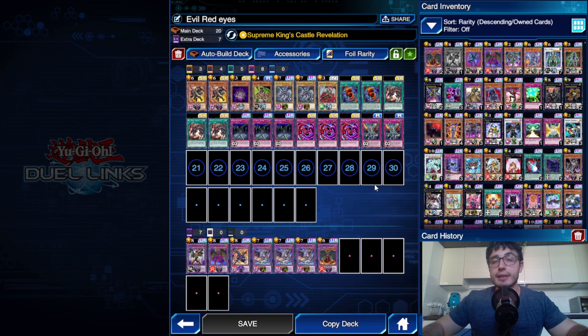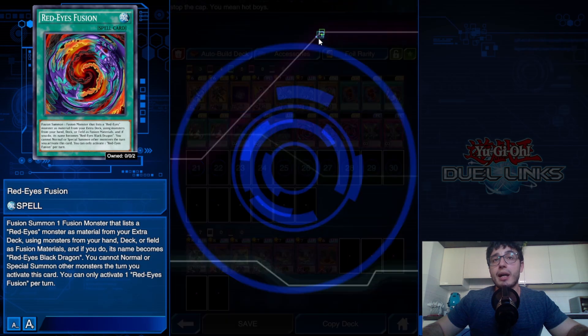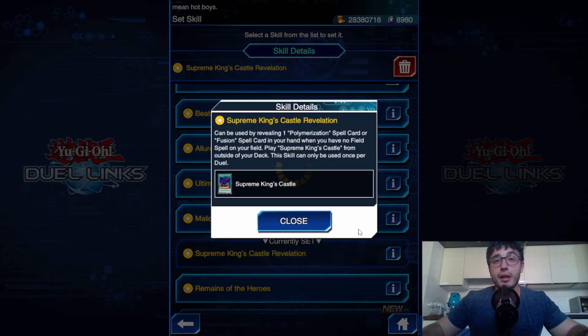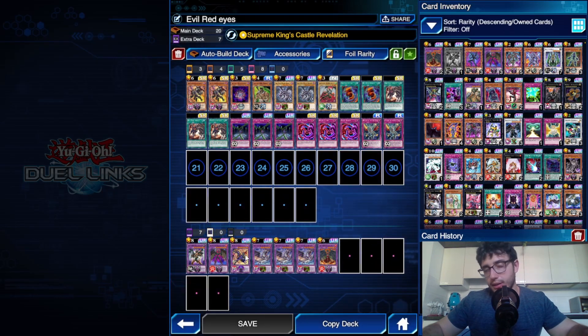The skill is Supreme King's Castle Revelation — an easy skill. You have to reveal a Polymerization or a normal fusion spell card, and you get to play from outside your deck the field spell Supreme King's Castle. This basically allows you to have a big boost for your Fiend monsters by sending a Hero monster from your Extra Deck to the grave, and then you can also summon your Evil Hero monsters that require Dark Fusion with cards other than Dark Fusion.